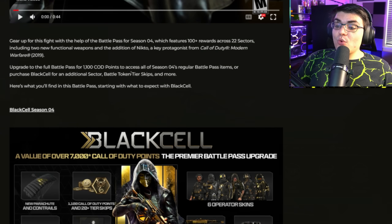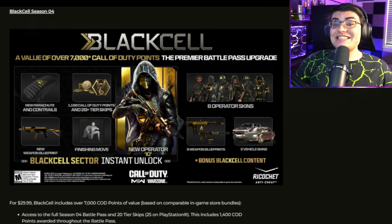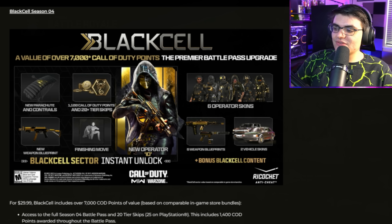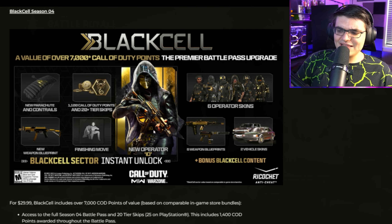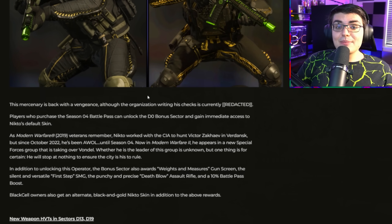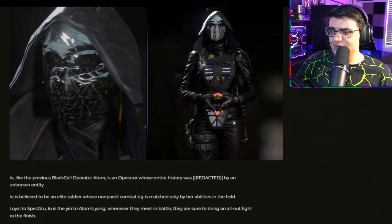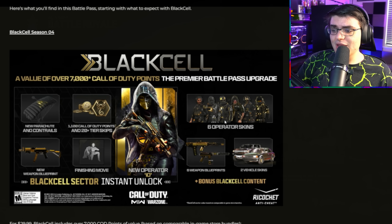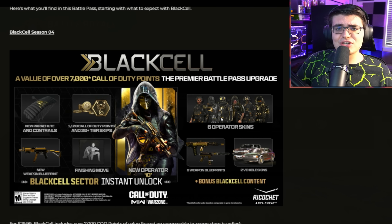That's everything we know about the Modern Warfare 2 Season 4 Black Cell battle pass. In my opinion, they've made some pretty big upgrades to this one. Getting the new parachute and contrails is huge, and getting six weapon blueprints instead of one is a massive upgrade. Yes, we're getting fewer operator skins, but blueprints are way better. We're also getting two vehicle skins that look way better this time around, and I think the IO operator is a lot better than Adam. This is crazy expensive for cosmetics — for most people it's probably not worth it, but I like gold cosmetics so I'll get it and test it out for you.